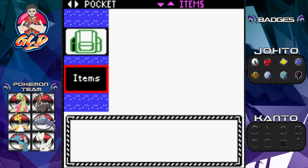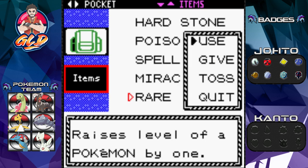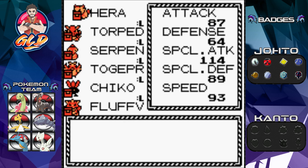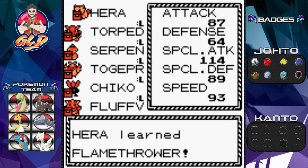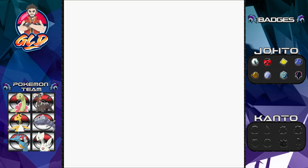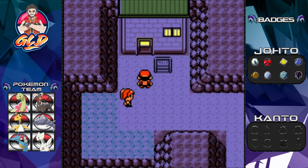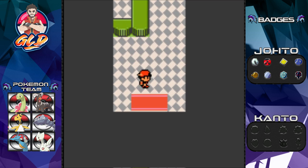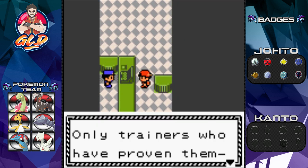Time to use that Rare Candy I've been saving. I'm going to give it to Heracross because it only needed one more level to learn a very powerful move — Flamethrower! It's trying to learn Flamethrower — can't learn more than four moves — let's take away Ember attack. I was thinking of teaching it through the move tutor, but I decided not to. Now let's head into Victory Road.